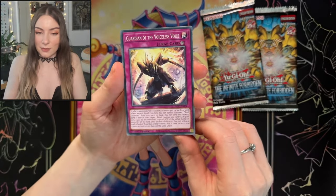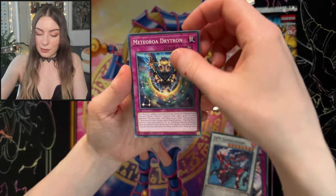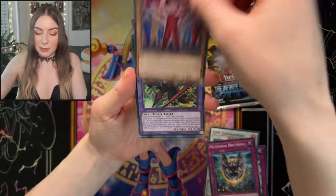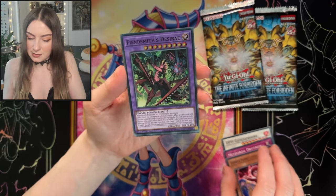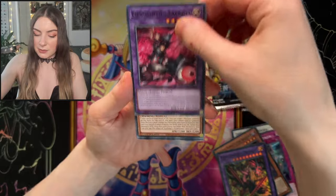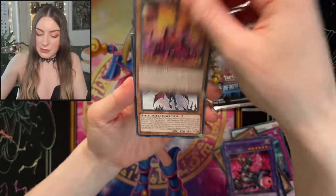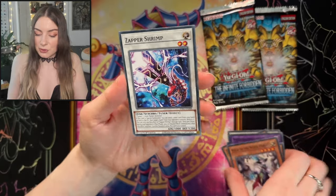And we have Guardian of the Voiceless Voice, Jendamore, Meteor Aurea Dryton, Gimmick Puppets. Oh, that's awesome. We have a Fiendsmith's Desire — that's pretty cool. We have another Fiendsmith's Lachryma, Hinnemasuri, Rusya of the White Forest, and a Zapper Shrimp.